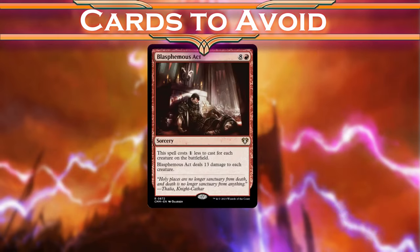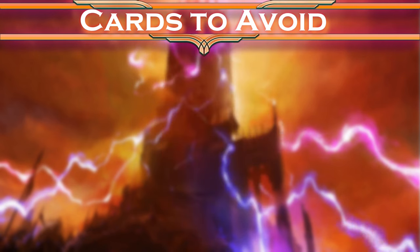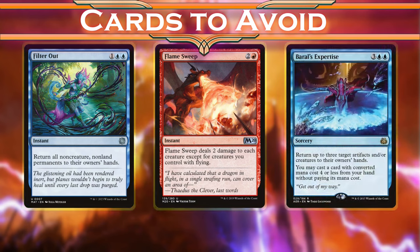Blasphemous Act is one of the worst cards you could put in this deck. Board wipes hurt the players who committed to the board the most, and that's us. If you're playing board wipes in a creature deck at all, those wipes need to be one-sided. We have so many other good swaps for this.